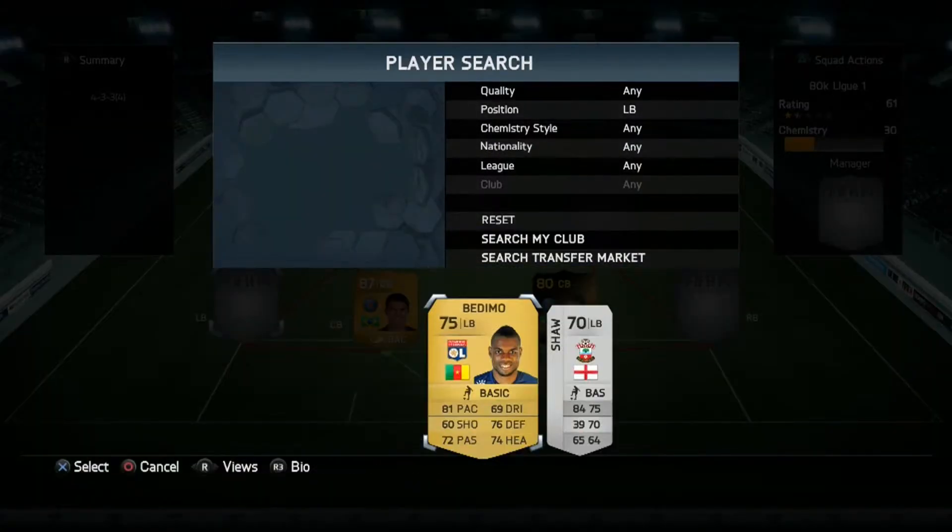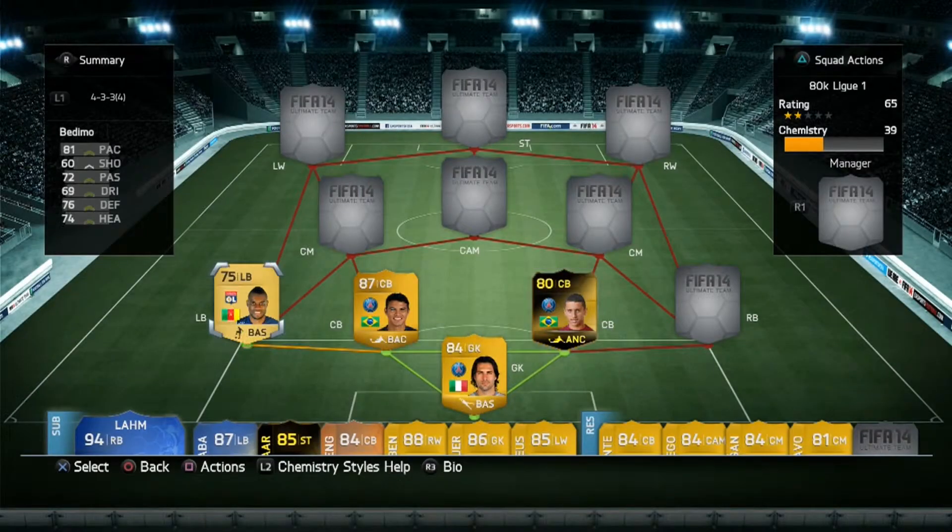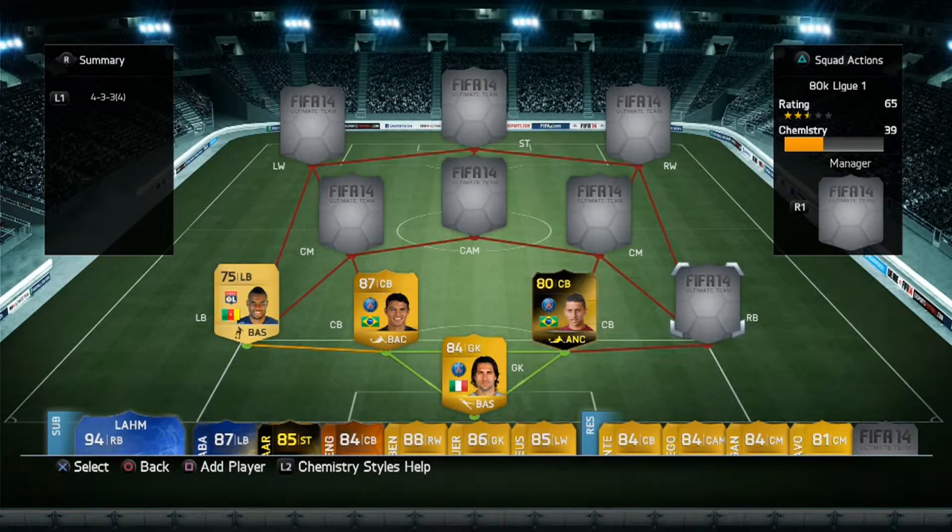Left-back, I went for Bedimo. I tried to get his in-form card but it was just out of the price range for a 100k squad builder, so I've dropped it to 80k and gone with his standard card. It's the same with Serie A — League 1 full-backs, both left and right, are pretty poor unless you get in-forms, man-of-the-match cards or team-of-the-seasons. But he's the best of a bad bunch. His pace is decent and his defensive and heading stats are alright, so you've just got to fill in.